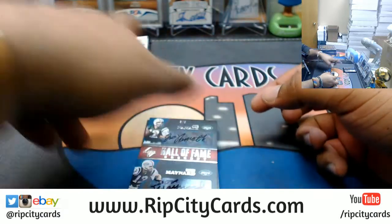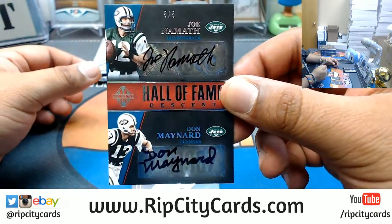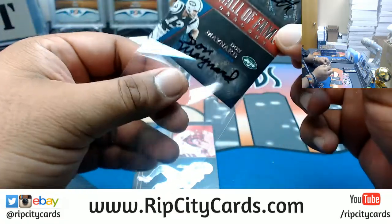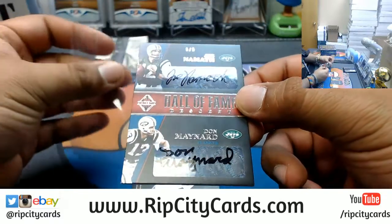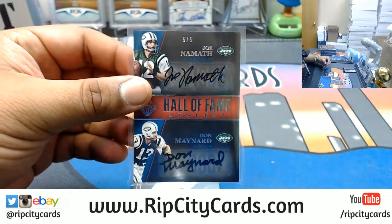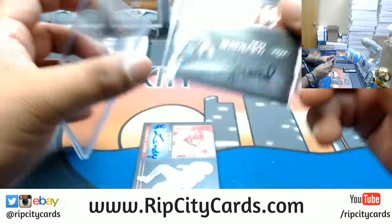Oh, that's a nice card! Dual auto — Majestic has just been fire. Dual auto for the Jets: we got Joe Namath and Don Maynard, number five out of five. eBay, uno de uno, one-on-one. That's a nice card.